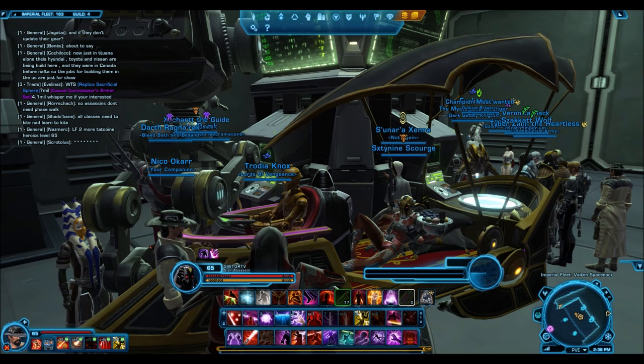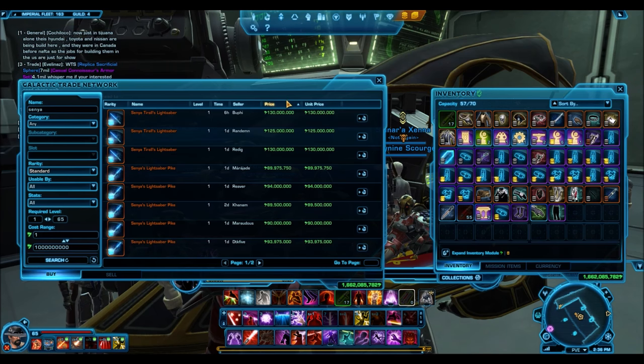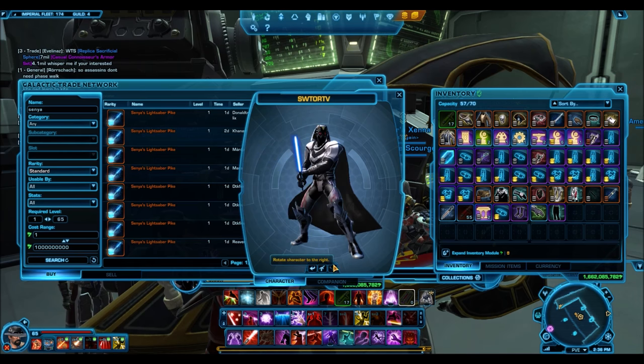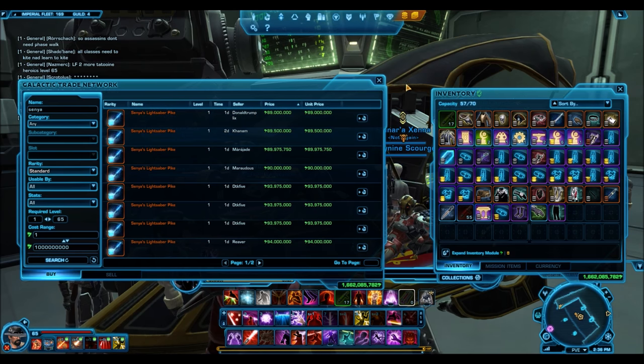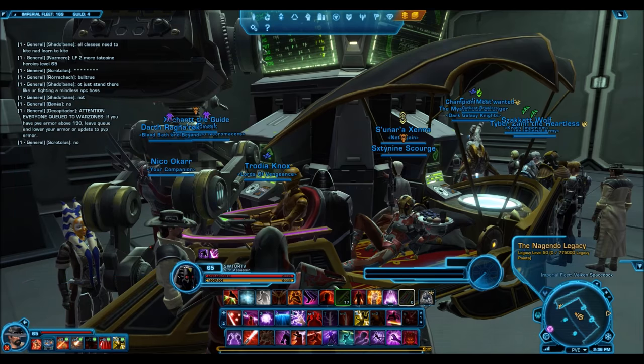I definitely see this one selling for an insane amount of credits. Just look at Senya's Lightsaber and Senya's Lightsaber Pike — on the Harbinger server, the Pike has not dropped below 90 million credits, and when it does drop below, it sells fairly quickly. Senya's Lightsaber has not dropped below 50 million credits. The Defiant Vented Lightsaber, which I think is a million times more popular than Senya's lightsabers, has dropped to like 68–65 million. It dropped to around 40 million when the packs were first released. So I'm not sure what this trend is or why Platinum Sabers are now selling for such an insane amount of credits, but I definitely see this one selling for that much as well.